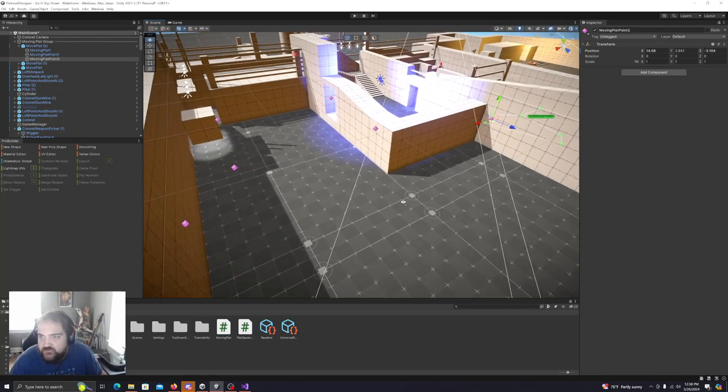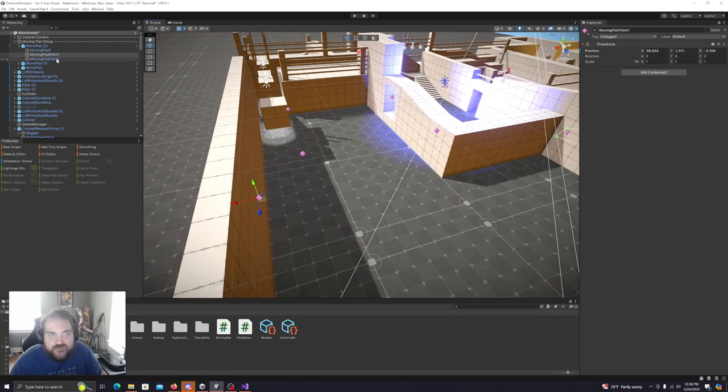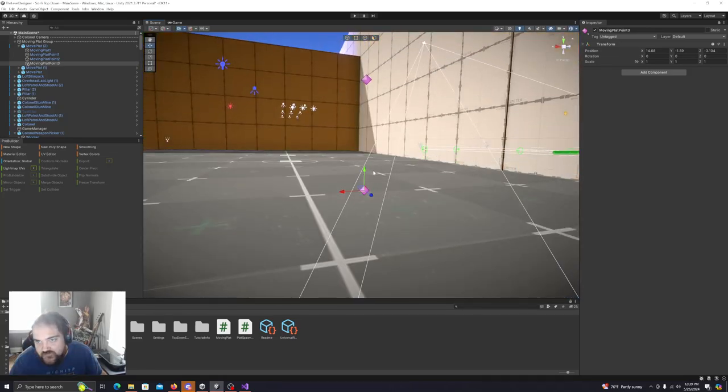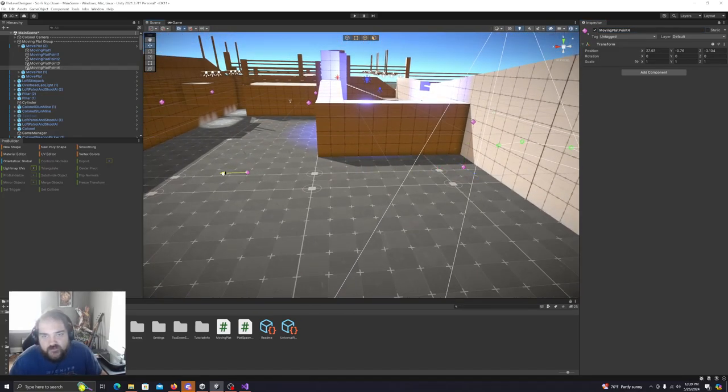I'm going to have these two moving platforms. I'll copy this one and name it 0.3, then move it down below the floor. I'm not sure if this is actually going to work. Then I'll duplicate that one and name it 0.4, and move that over here.